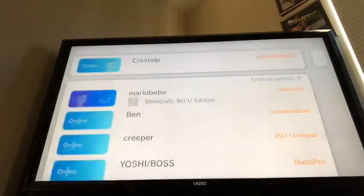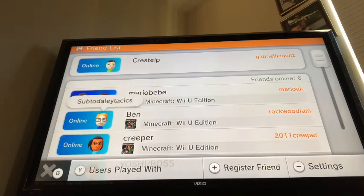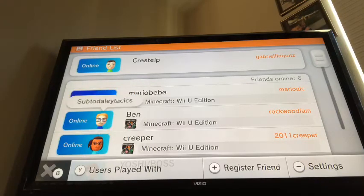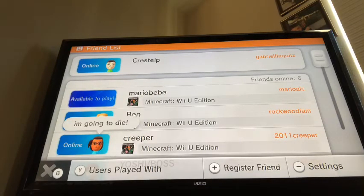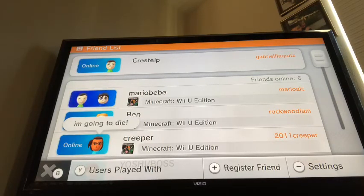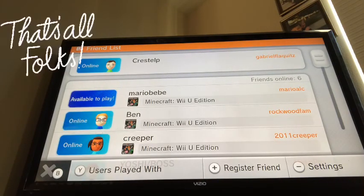When you tab or press A on it, you will see someone has sent you a friend request and you can either accept it or decline it. You can do this to other players too. So there you have it folks — that is how you can friend another person. Bye!